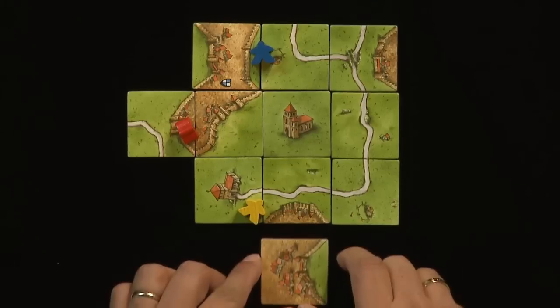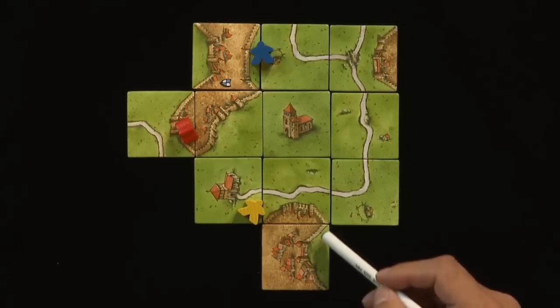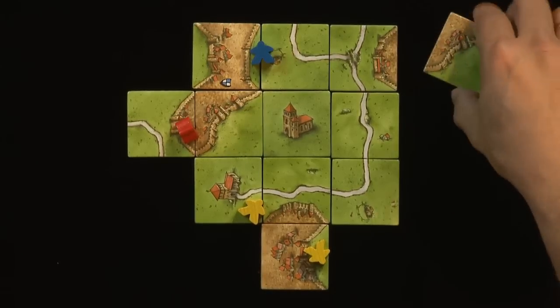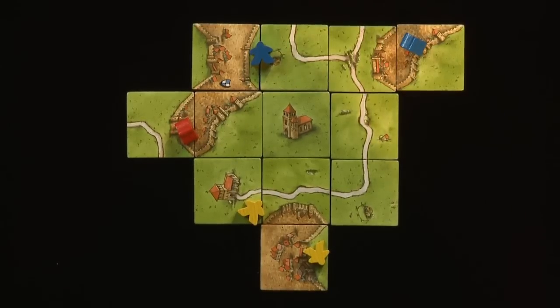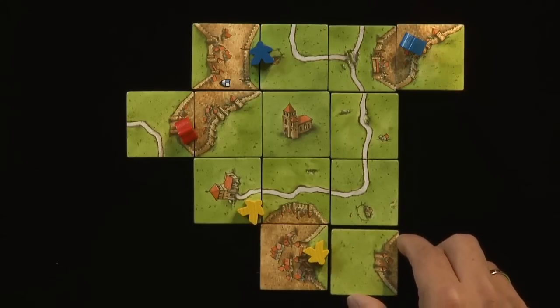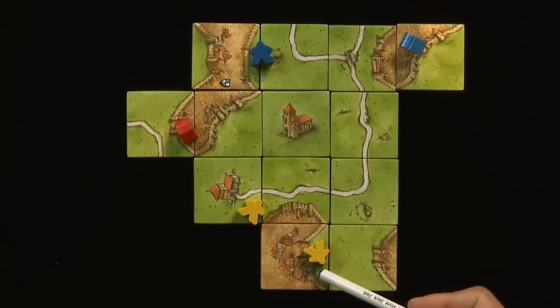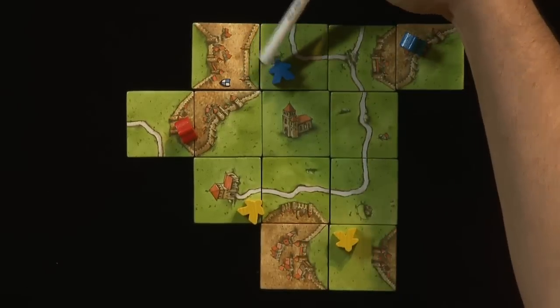Let's say Yellow takes their turn and puts down a tile like this. There's an option to put it on the city, but there's also an option to put a farmer on this little farm right here — let's say they do that. Blue takes their turn and does whatever they're going to do. Now it's Yellow's turn again and Yellow draws this tile. Yellow could place this tile right here, and just like before, placing that tile connected this little thin farm to the greater farm in the middle of the board. So now Yellow has two farmers on this large field and Blue still only has one.